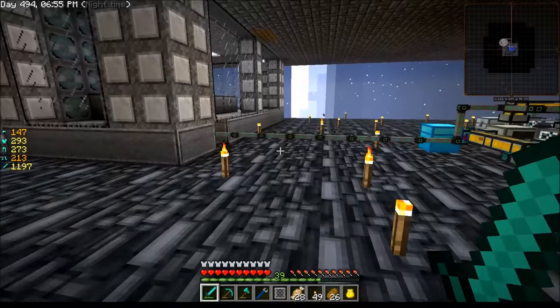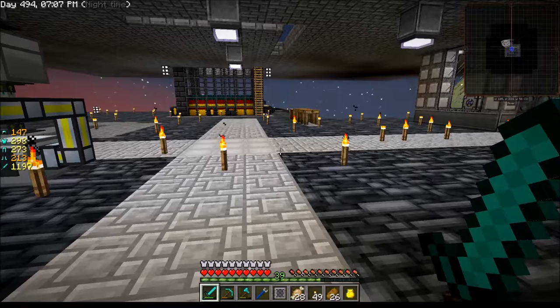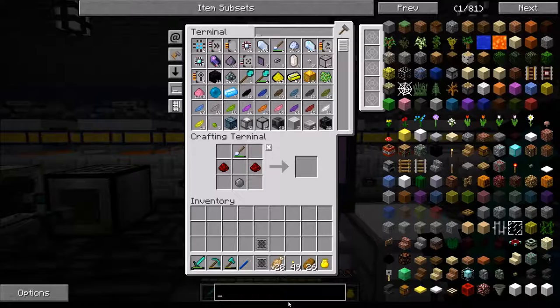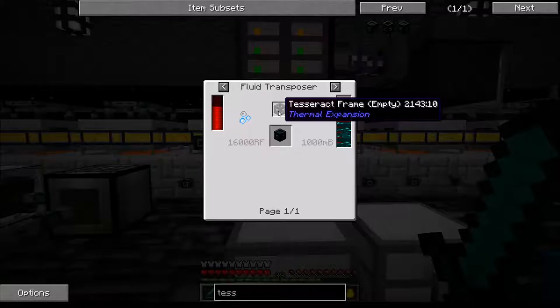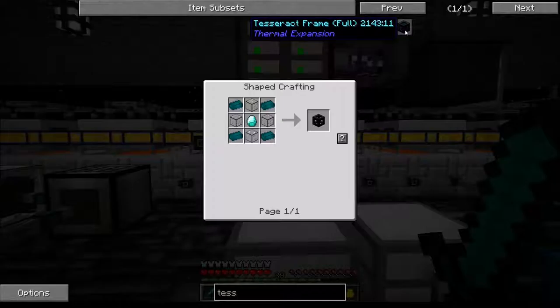The worst thing to me is this right here. I had an idea — I don't know if this is actually a good idea or not, this could be a horribly bad idea — I want to see if I can make some tesseracts. To make a tesseract I need silver ingots, bronze ingots, and a full tesseract frame. To make a full frame I need to put resonant ender in an empty frame, and for an empty frame I need enderium ingots — and I am one short. I also need diamonds.